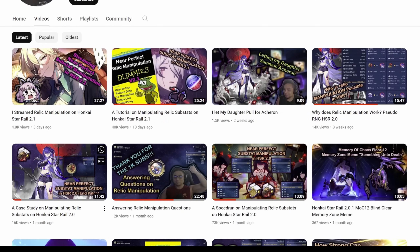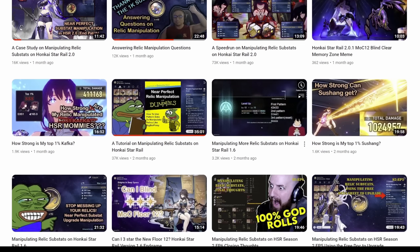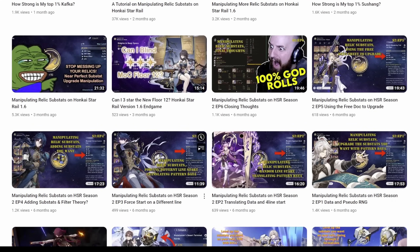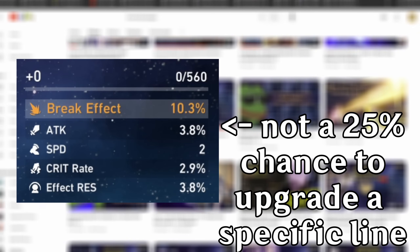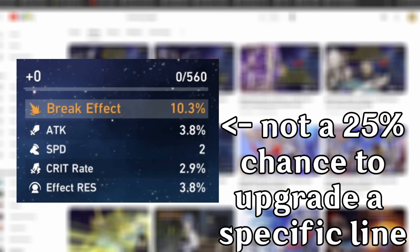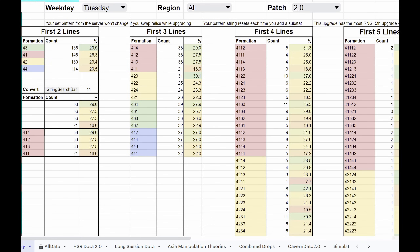If you've been on the streaming or YouTube space for Honkai Star Rail recently, you may have seen a creator claim that there is a way to manipulate your relic substat upgrades. The creator, Bernard, claims that there is a bias when upgrading relics, and that it isn't necessarily a 25% chance for a specific line out of 4 to be upgraded, as a uniform random distribution would suggest, and has been collecting data on how relics rolled to prove this.